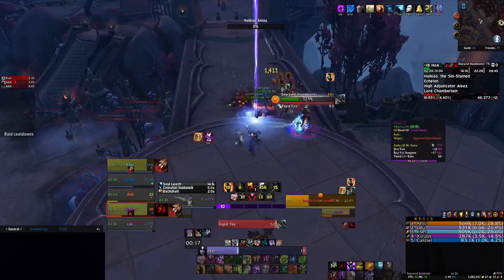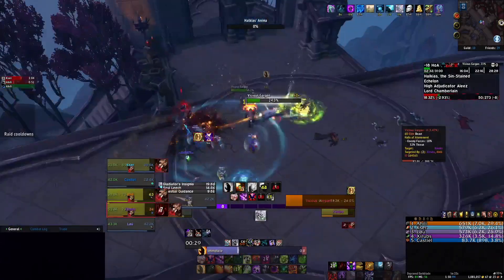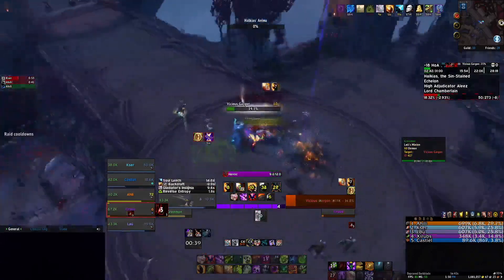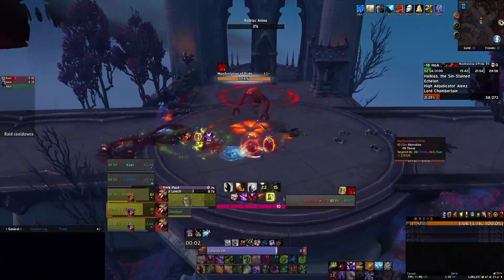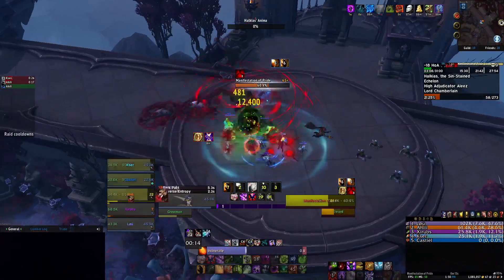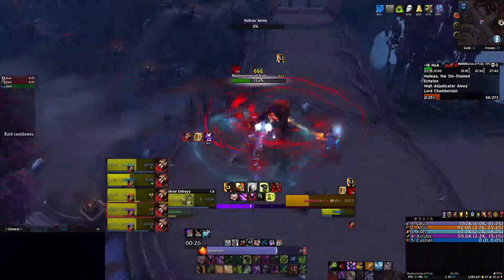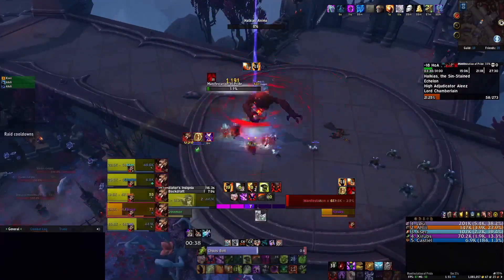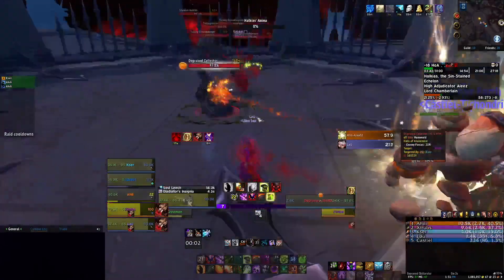Whenever I'm doing the bears or dogs — whatever they are in this dungeon — I always just target them and single target them. When the Houndmaster is around 30% health, you always want to CC it, because the Houndmaster always casts the Enrage buff for the animals. You can CC it and completely stop it, so it's always good to stop that. Here I popped Dark Pact, and I still have the shield on even though the Pride had about 10 stacks, so the shield lasted quite a bit. I'm pretty healthy the whole time — it's a really strong talent for this week.